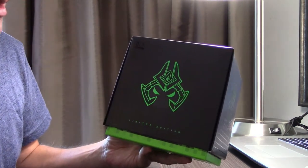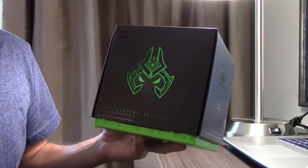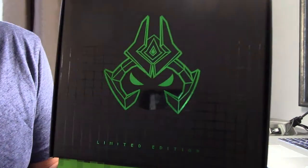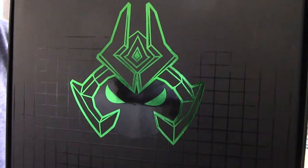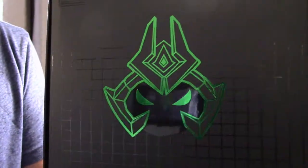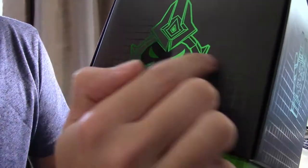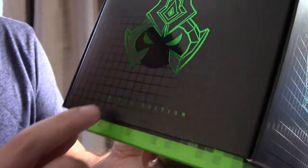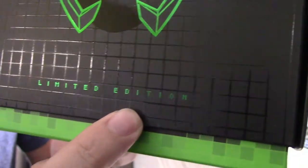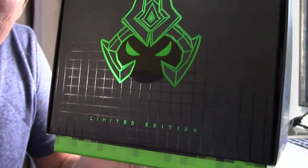This is number 17 in the Series 2 figures. On the front right here we've got the nice logo of Veigar's head, which is pretty cool - it's got a nice glowing green look to it, with lined-out black lines in the background. And then it says Limited Edition.